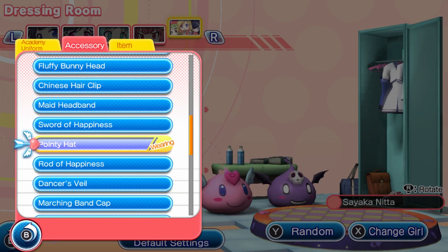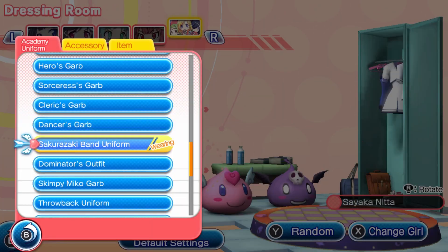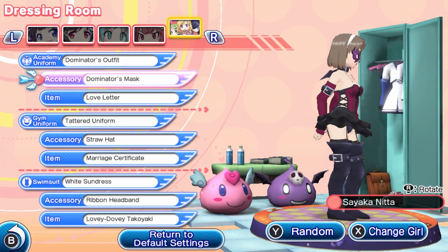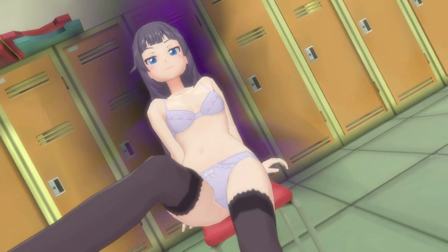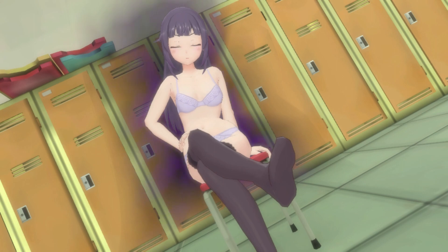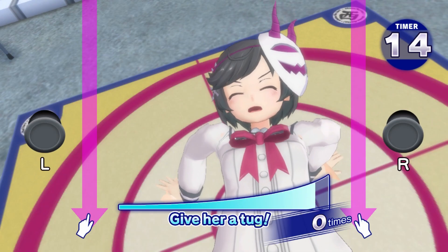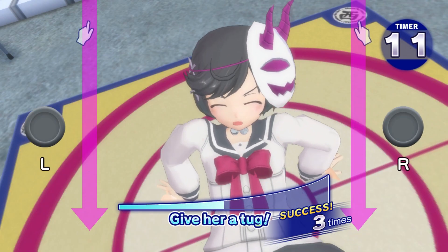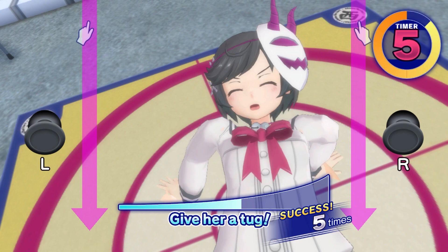For those of you that are new to this series, Gal Gun is an on-rails shooter, but instead of shooting bullets, you are shooting your pheromones all over the girls in an attempt to tame their violent lusting urges. There are all sorts of interesting situations in this game that can be taken innocently or not so innocently, depending on how your brain is wired. For example, Maya here is stuck to the ground in something sticky, and you're just tugging on her to help her back up — or does it look like you're doing something else to her?